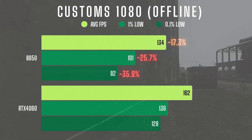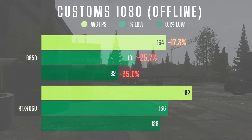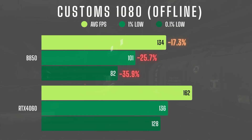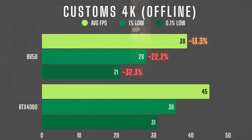Next up, customs, starting with 1080 offline. Here the Arc B580 struggled, falling behind the 4060 by a noticeable margin: 17% lower average FPS, a 25% drop in 1% lows, and a steep 36% hit to 0.1% lows. In 1440, the B580 managed to close the gap a bit — it was only 5% behind in average FPS, though lows were still about 15% weaker across the board. Once we pushed up to 4K, the 4060 reasserted its dominance, with the B580 coming in at 13% lower average FPS, 22% lower 1% lows, and down 32% on 0.1% lows.